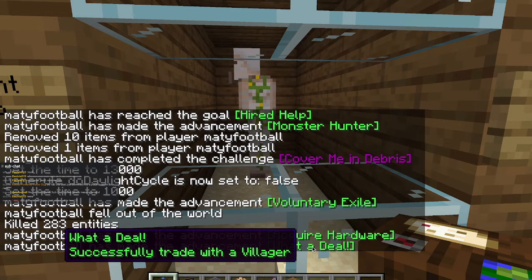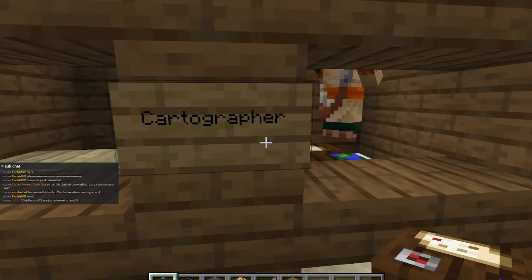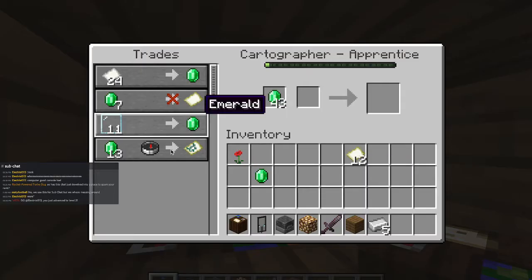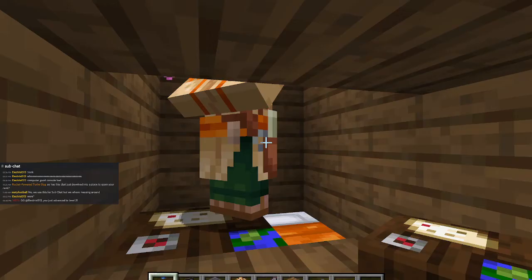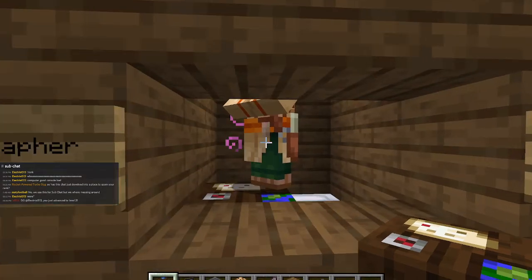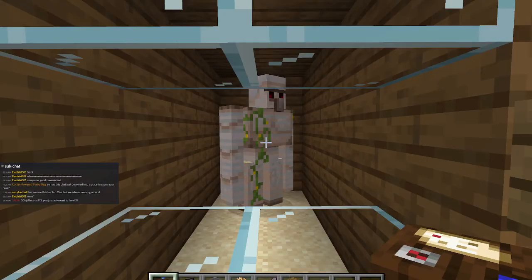What a deal. See, he's been traded with — this villager here. And let's see if he's upgraded. Yeah, he did. Now he has an Ocean Explorer map. And the more you trade with him, the more he starts to like you and trust you. So yeah, that's Hired Help.